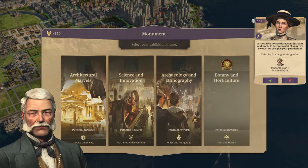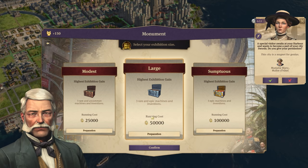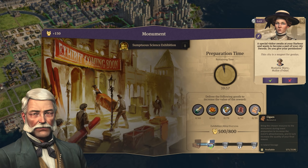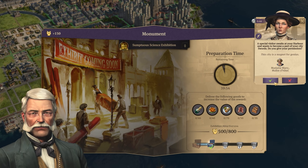Someone says I should start the World's Fair event — it guarantees one positive news in the newspaper. I actually never knew that. Let's do science and innovation — we have everything, it's a bit of a strain on cigars but it's all good.